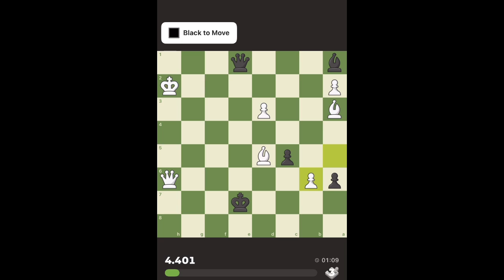On the other hand, I don't see many options for white even if I give a check from here. If the king goes to h3, then it's mate on g3 with the queen, so king has only one place to go and that's g2. After g2, we can give check with the queen on e2.